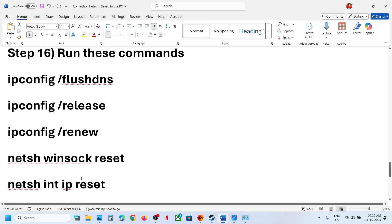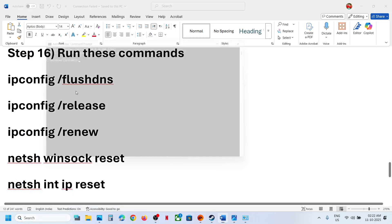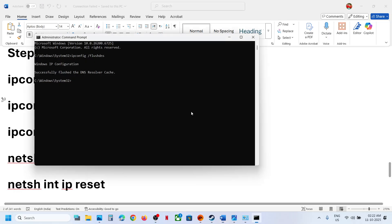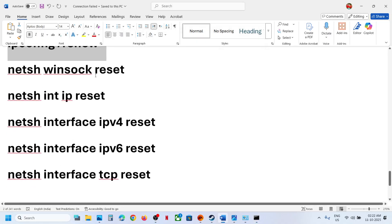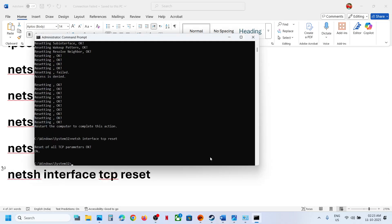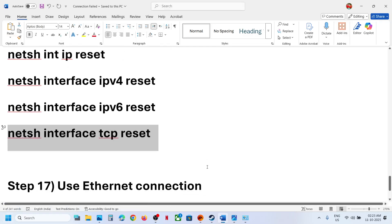The next step is to run network reset commands. Type 'cmd' in the Windows search box, right-click Command Prompt, and run it as Administrator. Click Yes to allow. Copy all the commands from the video description one by one, paste each and hit Enter. Once all commands are run, restart the computer and then relaunch the game.